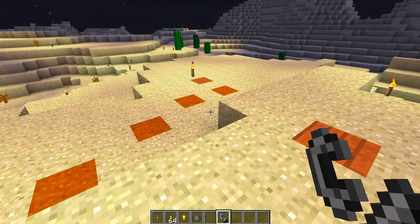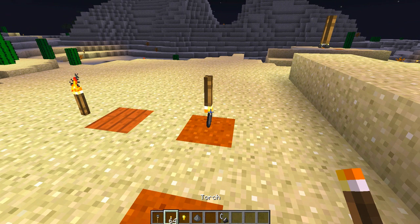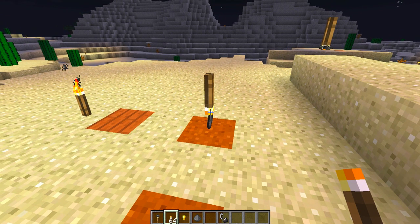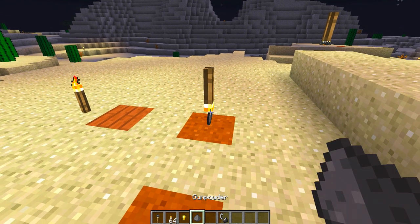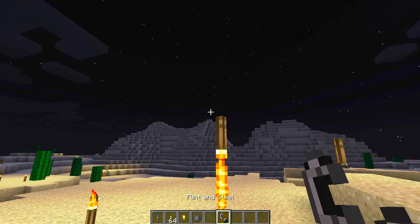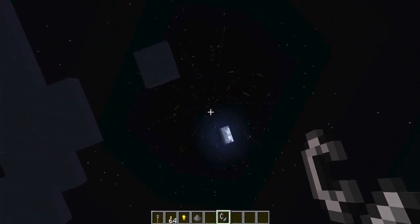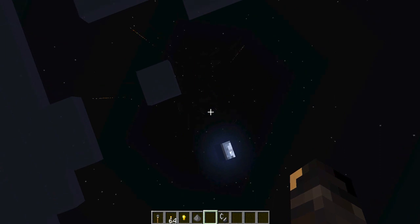Let's just do one more of those, they're so cool. I'm guessing that's about 20 torches. Let's stick maybe that many gold ingots in - just guessing here, but hopefully that's kind of cool. See what it does. Hey - another one of those! Really really cool.